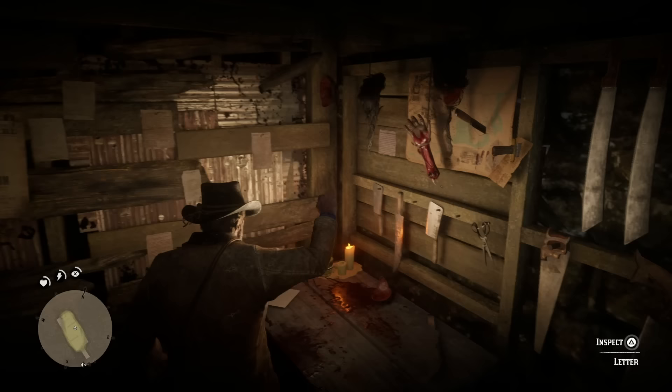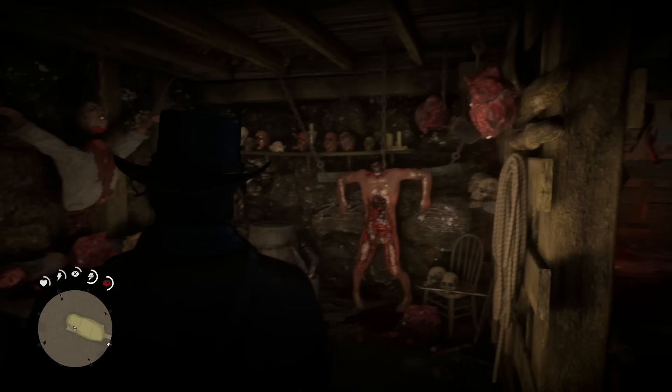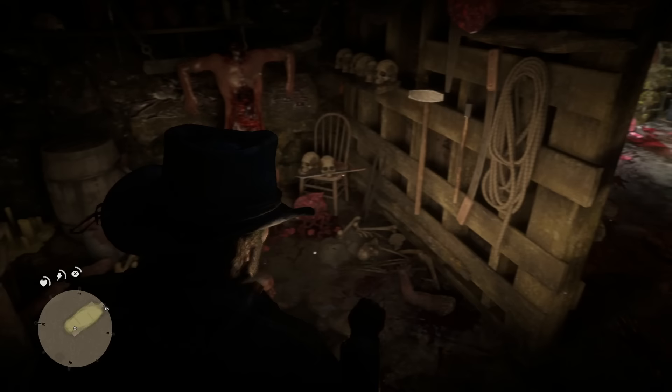There's skulls, bodies, wanted posters, and a camera. This is when things get pretty interesting because you can actually examine a knife, and then all of a sudden someone strikes Arthur. I'll let you guys take a listen to this next encounter right now.